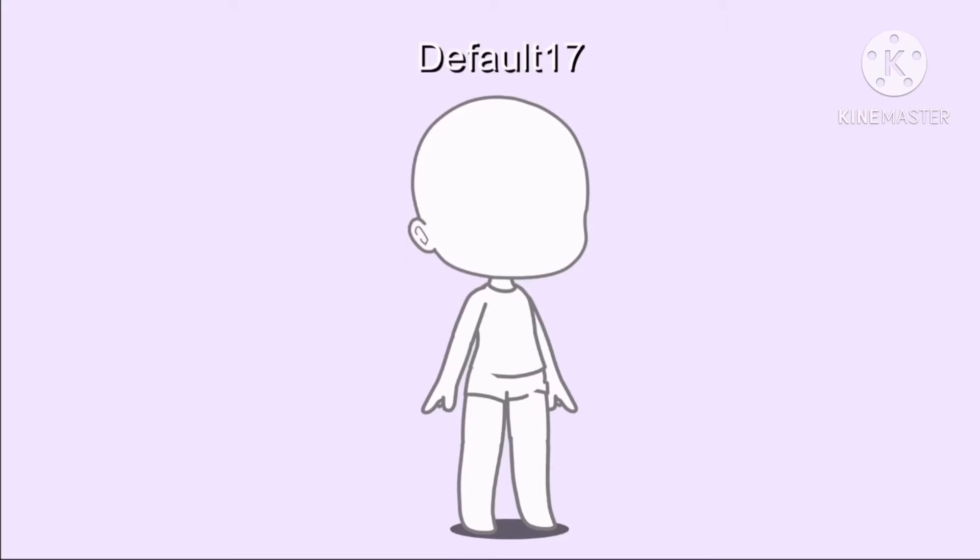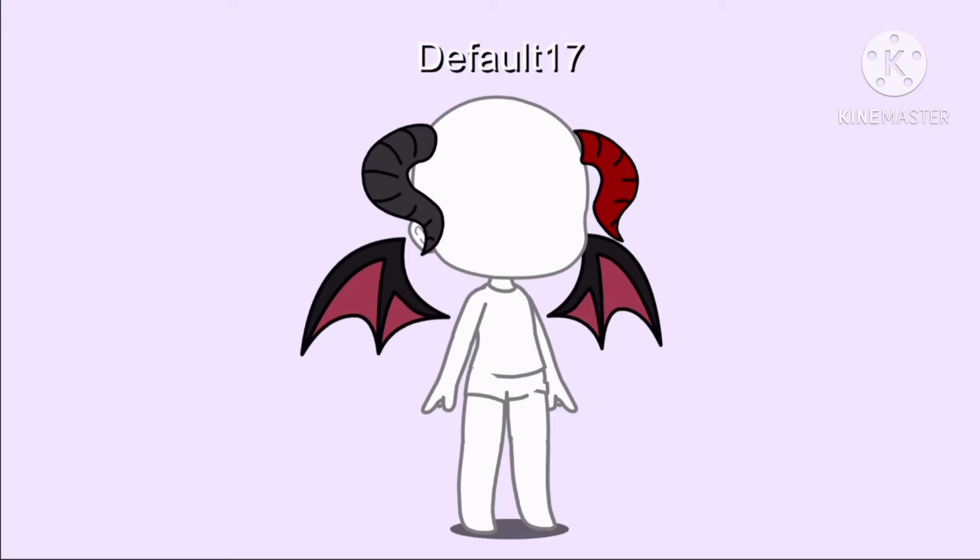Demon OC Challenge. If you're a girl, add curved horns. If you're a boy, add twisty horns. If you identify as anything else, add small horns. If you have piercings, add fangs. If not, add wings.